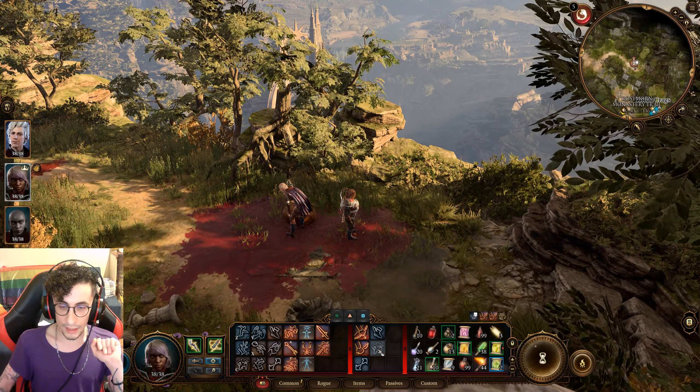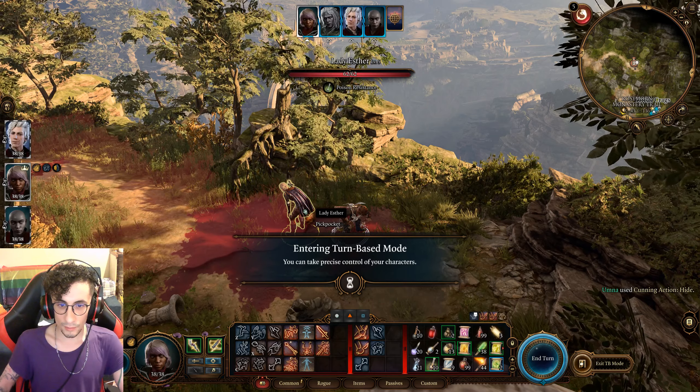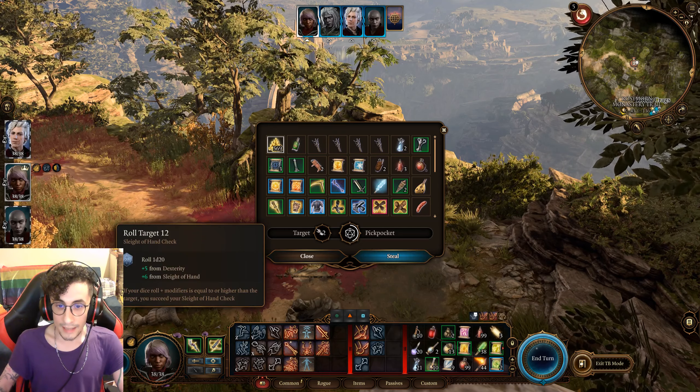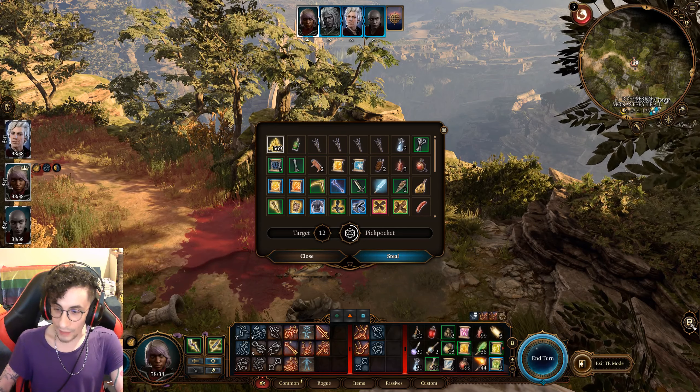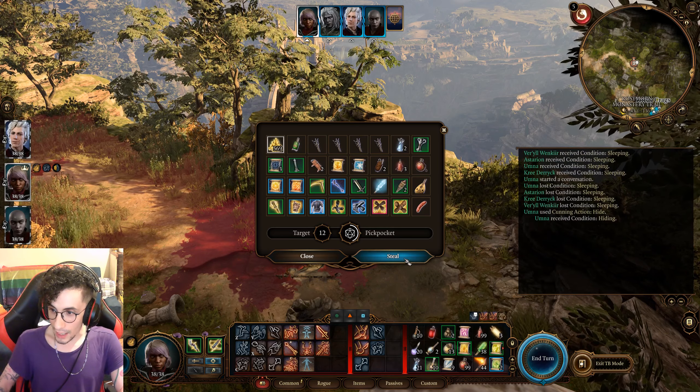What you want to do is use Cunning Action: Hide, enter turn-based mode, go to Lady Esther, and steal her money. Now, the UI says the target is 12, but in reality the target is actually much higher — I'll show you.